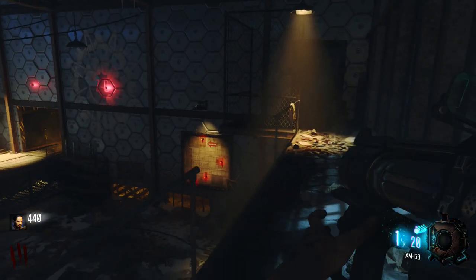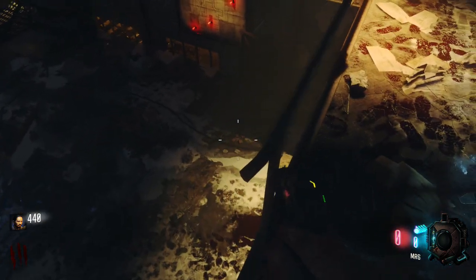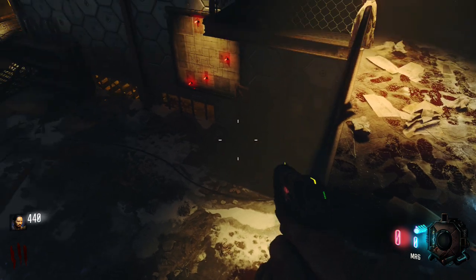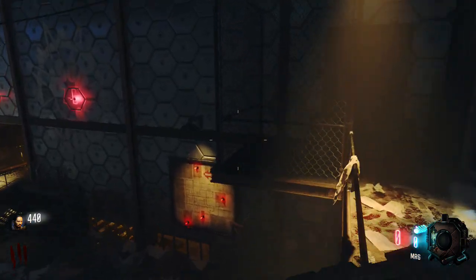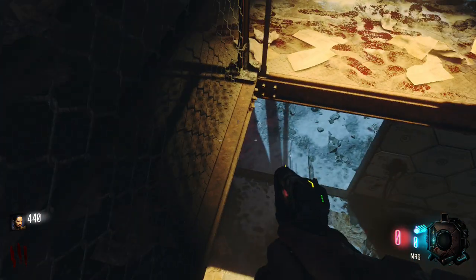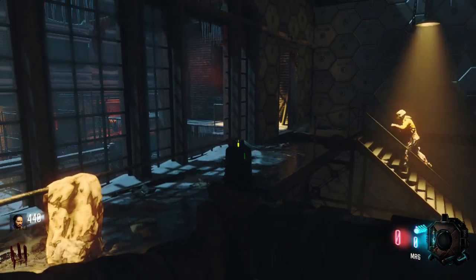It doesn't have to be a strafe or anything like that. Just keep in mind that there's an imaginary barrier where you can bounce off the edge, so you wanna jump to the left of it just a little bit. All you gotta do is just a simple sprint jump and you can jump right up here. You can land anywhere on this, just keep in mind the end of the pole there so you don't bounce off it.